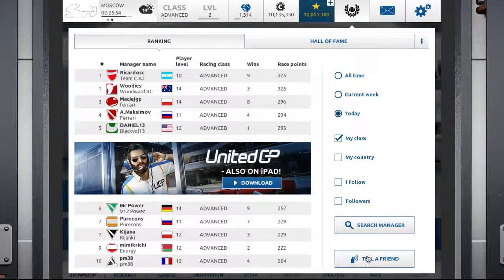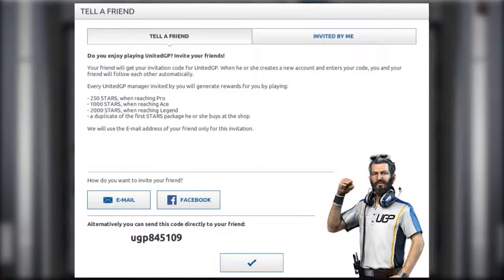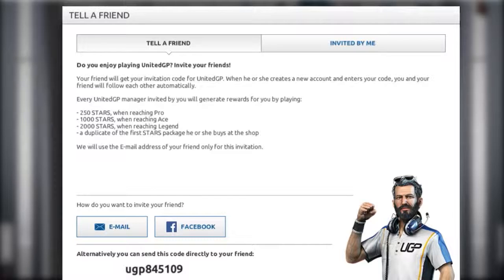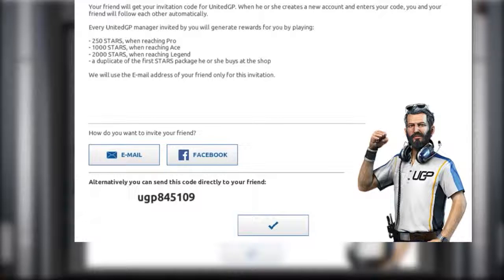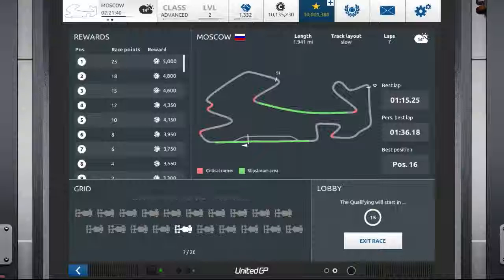Another new feature is Tell a Friend. With this feature, you can invite your friends to play UnitedGP. When your friend reaches Racing Class Pro, you receive 250 stars. When he reaches Ace, you receive 1000 stars. And if he reaches Legend, you receive 2000 stars.